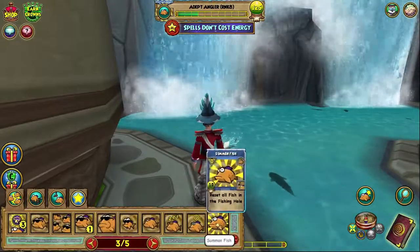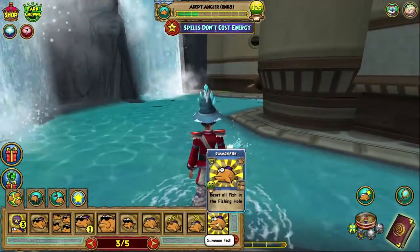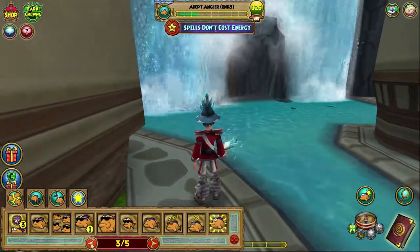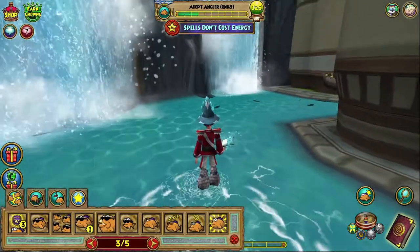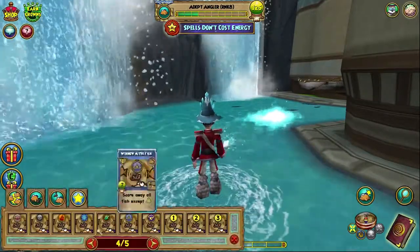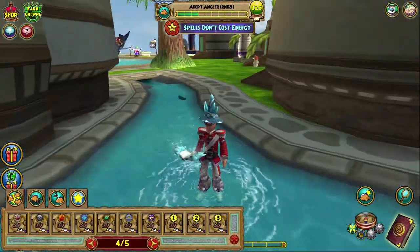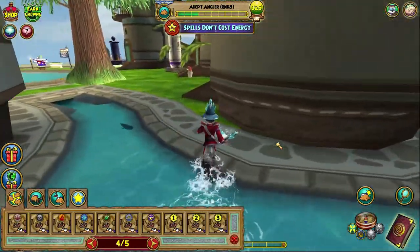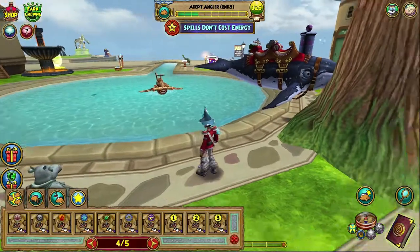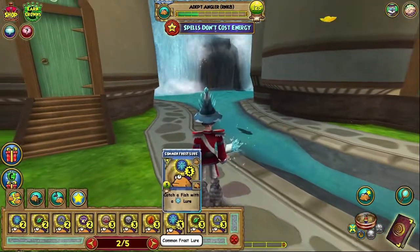So basically what you want to do first is — I was going to summon fish because they got emptied earlier when I caught all the Ice Fish, but they've already reset. So I can just go ahead and go to Winnow Ice Fish. It'll scare away all the fish except the Ice ones. As you can see, all that's left are these couple of Ice Fish over here. Do not go try to fish over there — you'll never find Ice Fish over there.